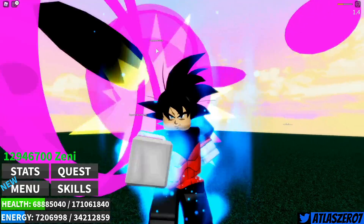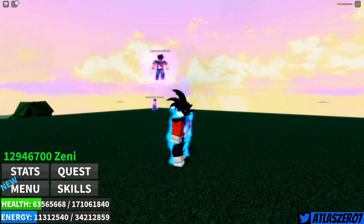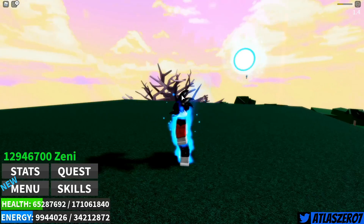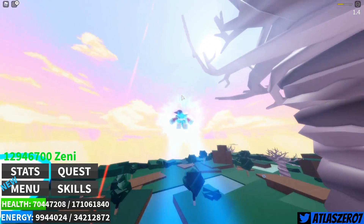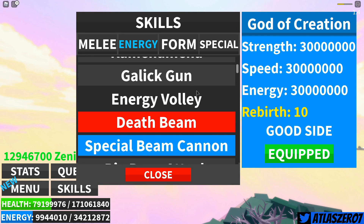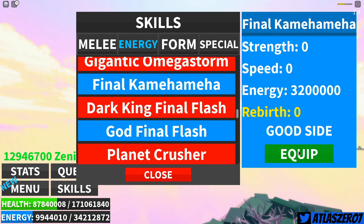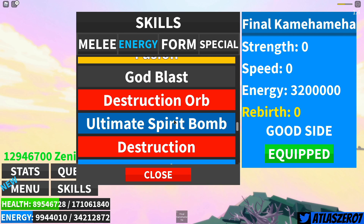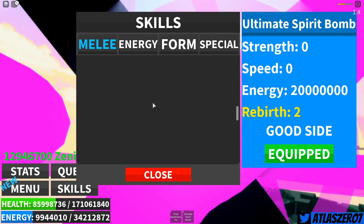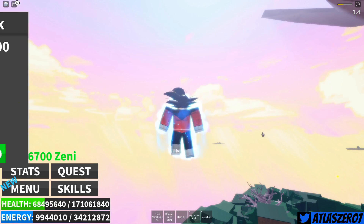Now what about this dude? Going to get him from the back. I need to get some skills out so I can actually fight. Let's go with a Kamehameha — let's do Final Kamehameha and Ultra Spirit Bomb. That's all the energy blasts we need. Then let's do Flash Kick. I need to roll or I'm about to die.